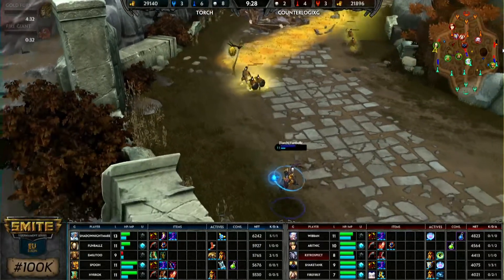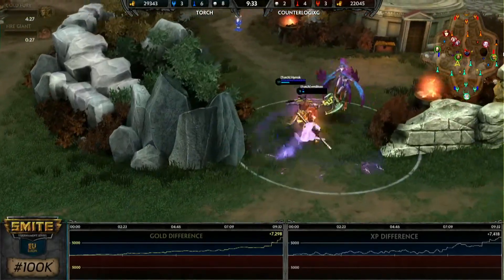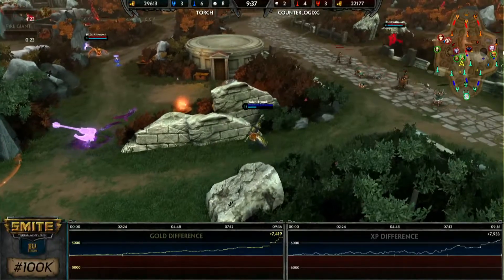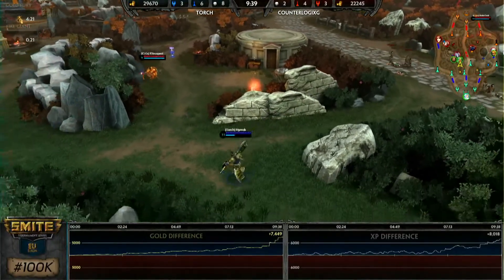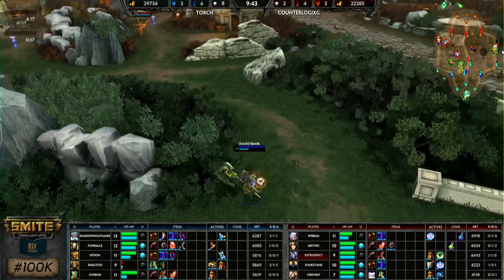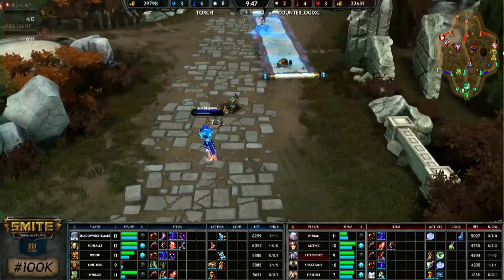The distance is incredible. Thanatos blinks on the right side — Tier 1 Hand of the Gods as well. Credit to Athena — this is exactly how you want to play from behind as support: finish Hand of the Gods 3 and look for the steal. Right now we don't really have much for Counterlogix to do. Taking a look at the jungle, mostly everything is going right side. Snipes are not going to be good.